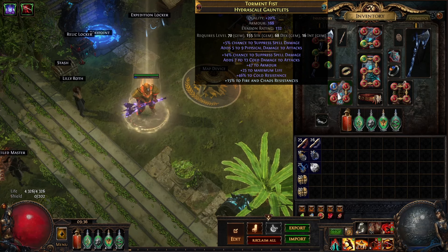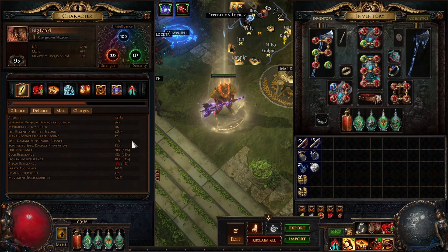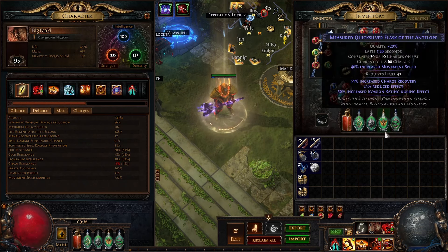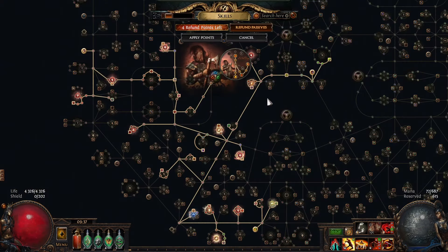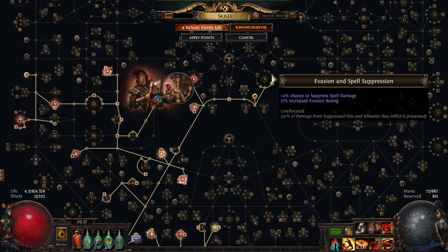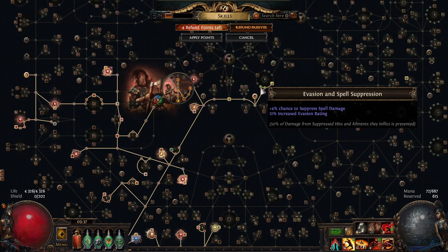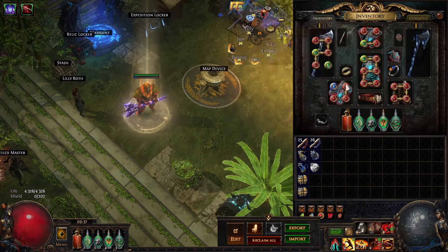I'm not even Spell Suppress capped all the time — I'm using Quartz Flask for the last 9%. Get as much suppression as possible; obviously for the late game you want to get fully Spell Suppressed. An easy way to do that late game is using the Green Nightmare jewel. You can also just take some more of these passive nodes — I have one extra node — or you can just get better rolls on the gear eventually.